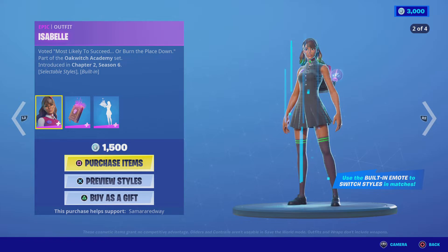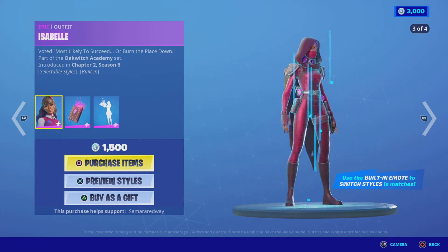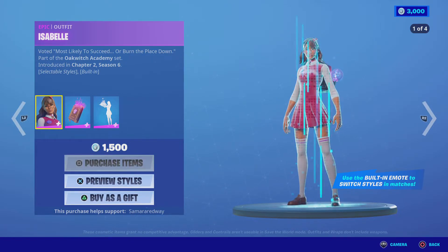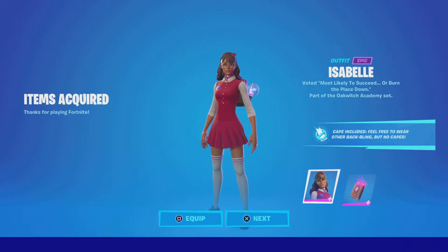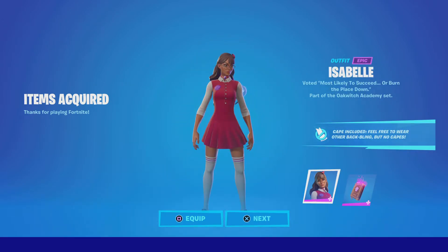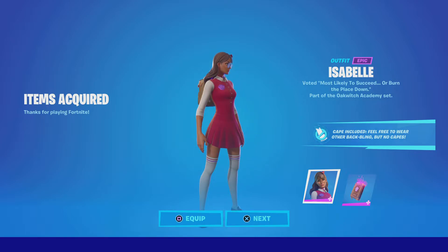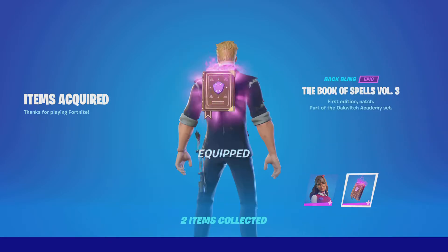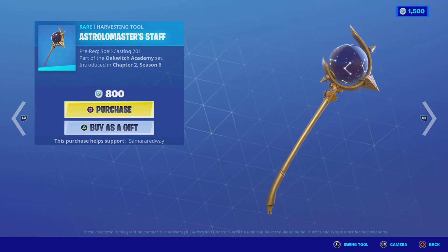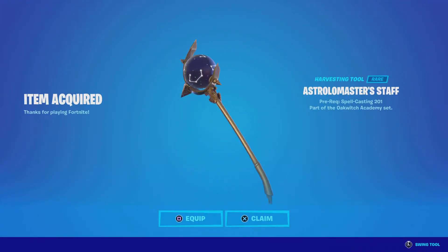We'll be buying Isabelle today. Isabelle, here today. She's a bunny. Let's buy her. So it says cape and credit — feel free to wear other backgrounds, but no capes. We're going to equip her. We're going to buy the staff as well. There you go. This is the skin I've been waiting for.